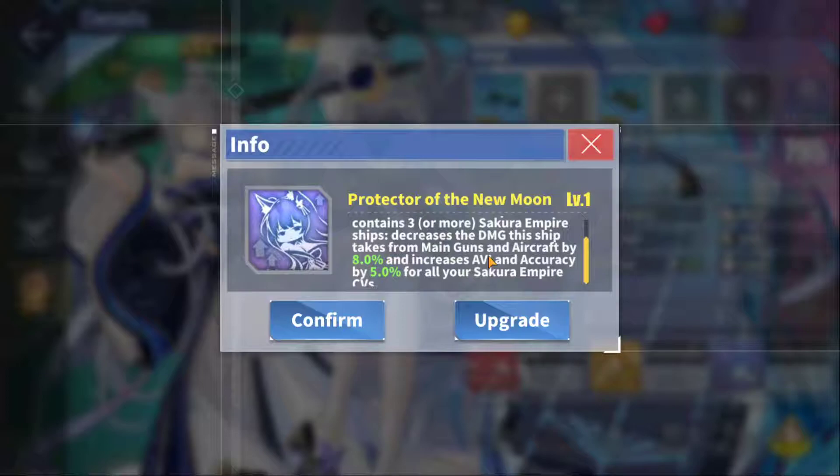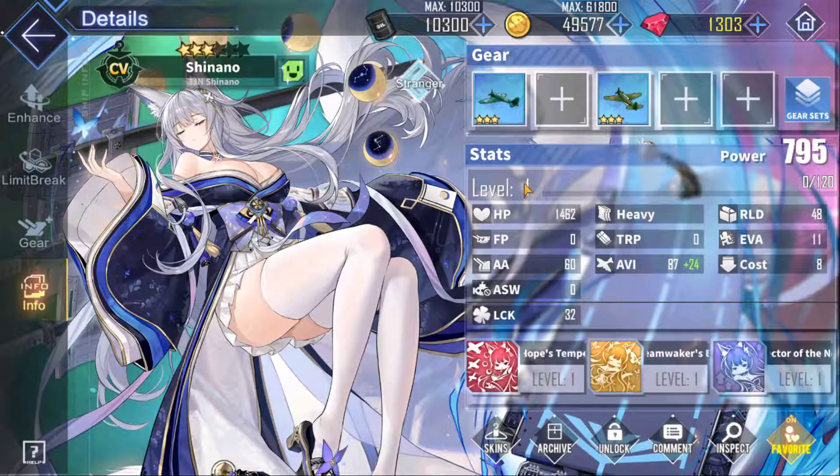If the fleet this ship is in contains three or more Sakura Empire ships, it decreases the damage this ship takes from main guns and aircraft by eight percent, and increases the aviation area accuracy by five percent for all your Sakura Empire CVs. This is the clincher — you can have two buffs in your back line. You've got Nagato as the flagship dealing a tremendous buff, and then you've got Shinano who can also deal a strong buff, and they don't conflict — they're slightly different buffs doing different things.